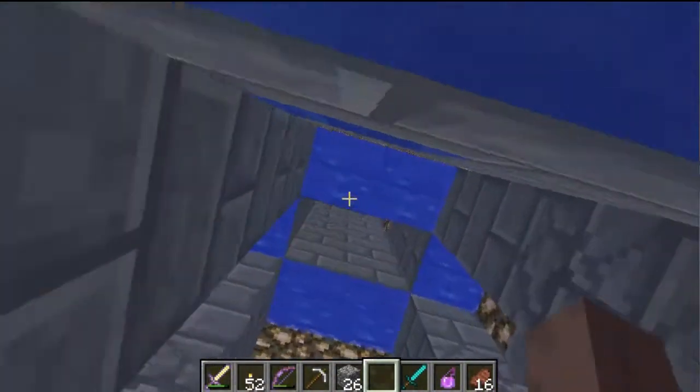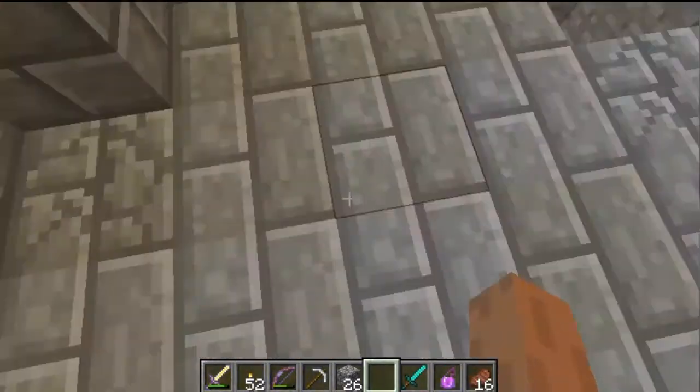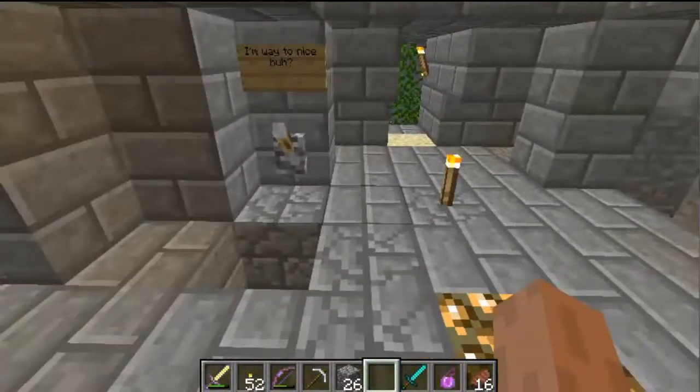Yeah, just a lot of swimming. The golden diving helmet had some type of Respiration on it, so that was very useful. Then you come up here and there are four areas to go. This was all dark and there were a few natural spawns — nothing too terrible.